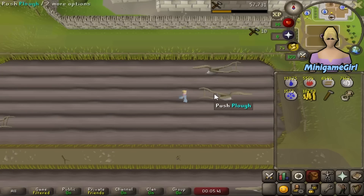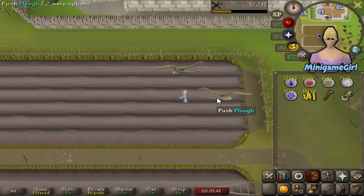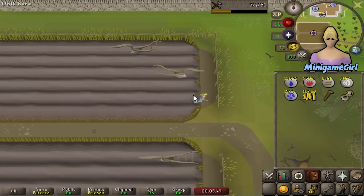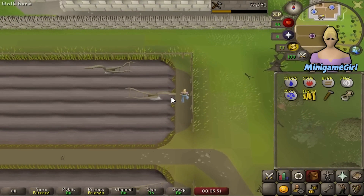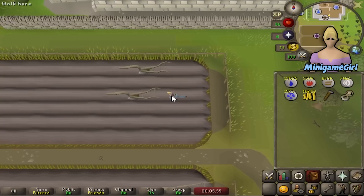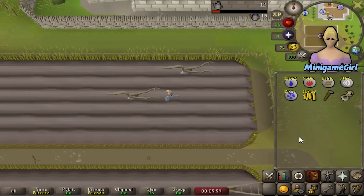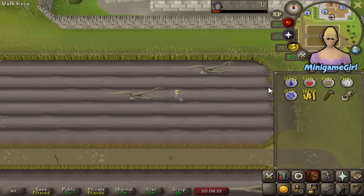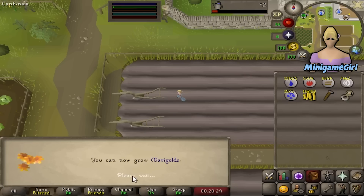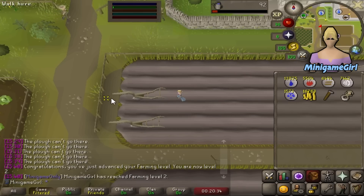First, here I am plowing some fields. 100% Hosidius favour is required to unlock the Tithe Farm, but it also gives me access to the Hosidius kitchen which gives a 5% increased chance of not burning — which will definitely be needed. So here I shall be until 100% favour. Oh, I also get 10 Farming XP drops — even better! We are only 3.8% of the way in but should get some nice levels from this.